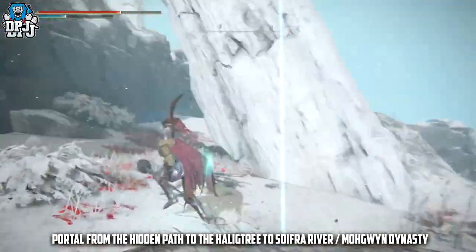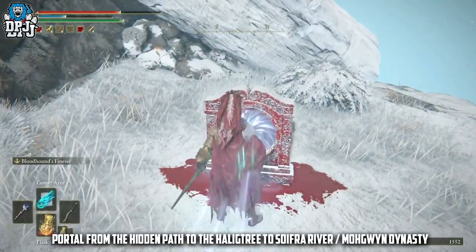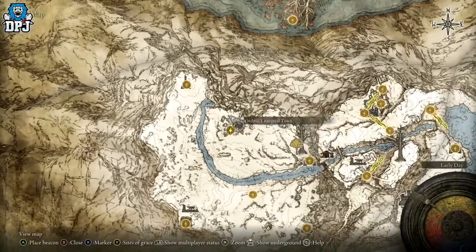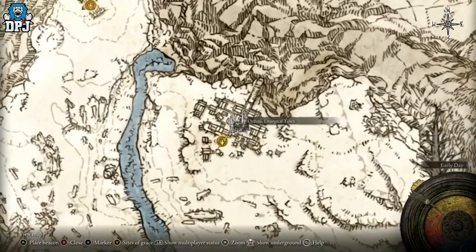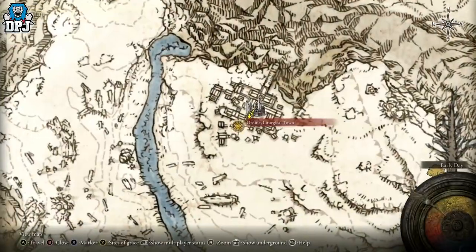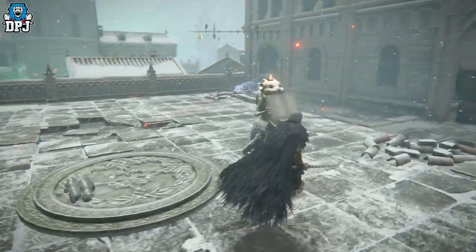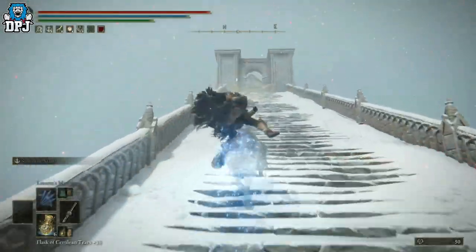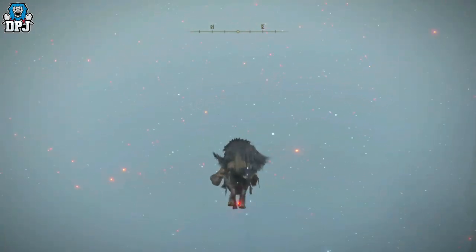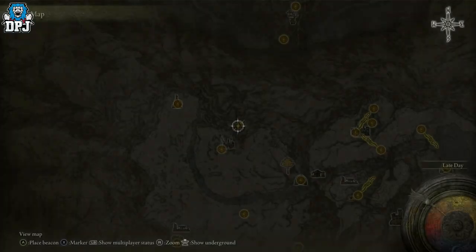Another way to reach the Mogwin Dynasty area is via the Mountain Tops of the Giants through the hidden path to the Haligtree area — there's a teleporter on the map that takes you straight there. There are also a couple of other off-map horse exploit spots within the Mountain Tops of the Giants and the hidden path to the Haligtree area. The first is within Ordina Liturgical Town. You'll notice stairs leading up to a sealed door — to open it, go to the Evergaol, light four candles, and you'll be teleported back out with the seal gone. Behind the seal is a teleporter. Run on your horse next to it, double jump, delay the second jump, fall and swing to get a ton of runes. Fast travel back to the Ordina Liturgical Town grace and repeat.